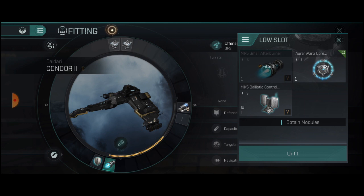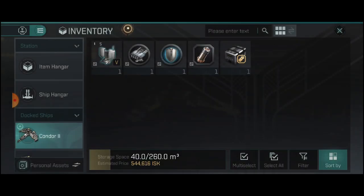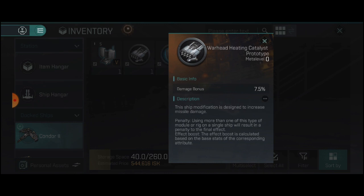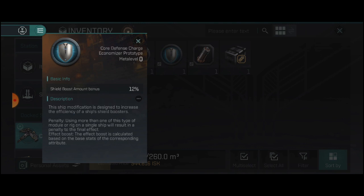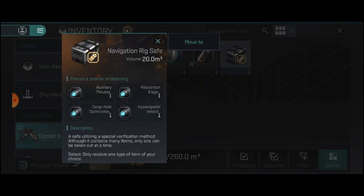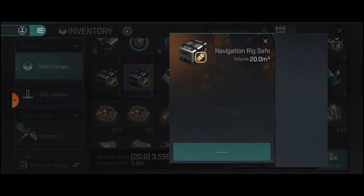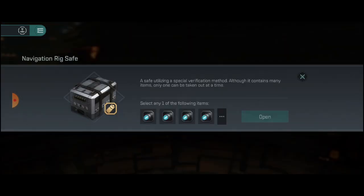We are going to go down to our rig slot. I picked up the free 30-day login rewards rigs. Let's check them out: a heating catalyst at 7.5%, a shield boost amount by 12%, so that will help keep our shield ticks a little bit higher and keep us in the battle longer. I'm also going to do a capacitor multiplier by 10%, so we don't run out of capacitor. And for my last one, I'm going to open this supply box right up.